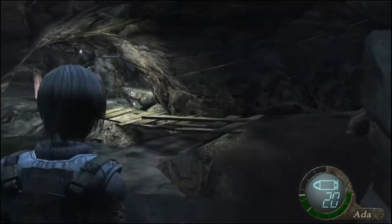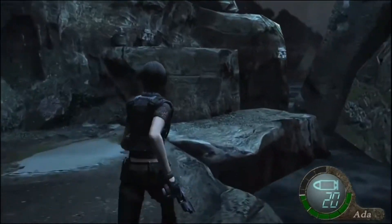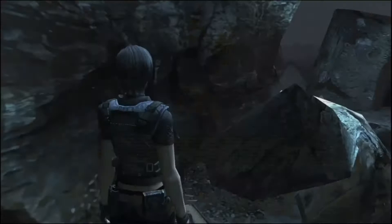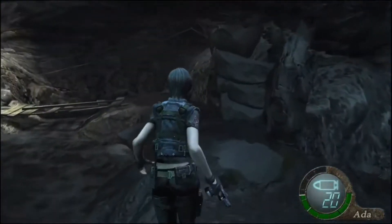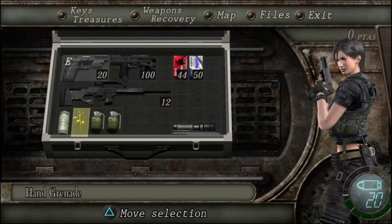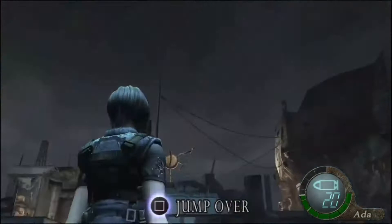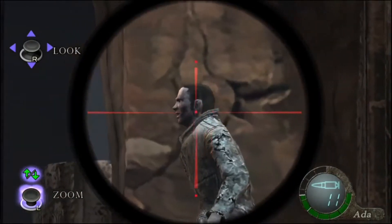I wish they kept that going in Resident Evil 5. It takes about four shots to kill Plaga. Something interesting about Ada is she flips up cliffs instead of climbing up them — I guess she's showing off her gymnast skills. Also interesting about this game mode is you do get yellow herbs, so you can increase your maximum health just like in Leon's story. Before I jump across here I like to snipe the archers because they can be kind of a pain later on if you don't.